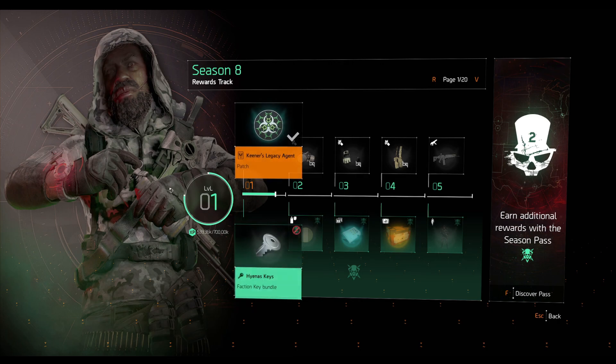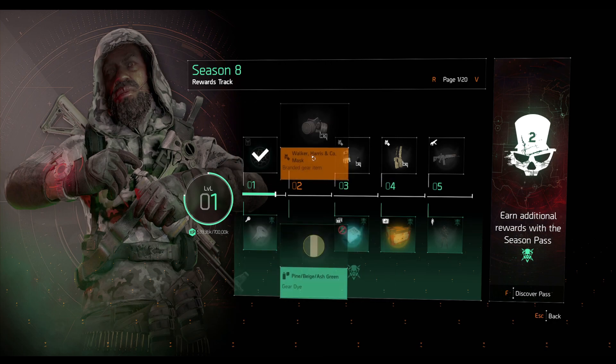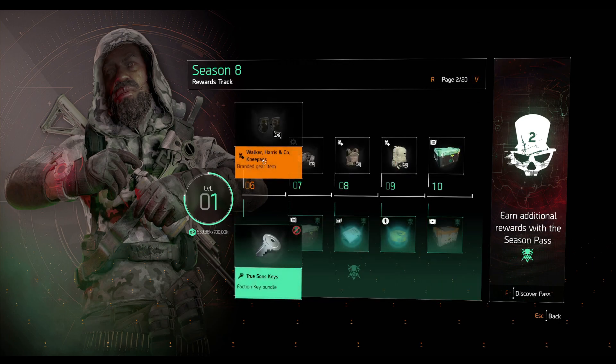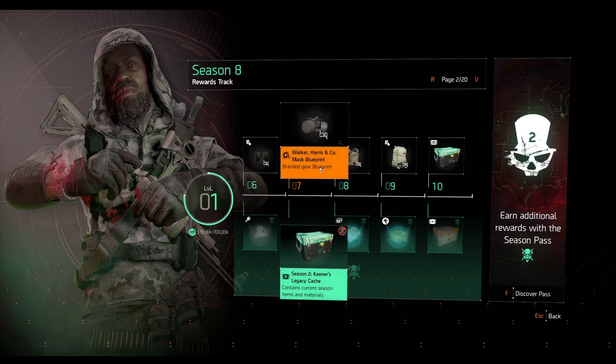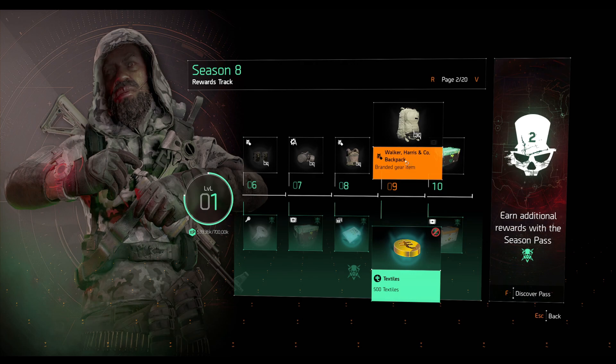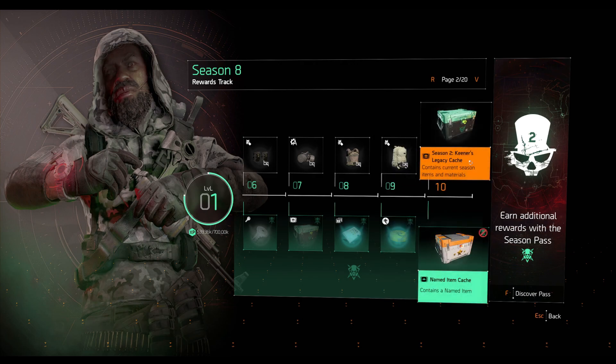All you have to do is play, level up, and get your rank to 100. Every time you level up you get rewards. Speaking of rewards, we have the Walker Harris mask, gloves, holster, and the SIG 556 assault rifle. Then we have the Walker Harris knee pads, Walker Harris mask blueprint, Walker Harris chest piece, and the Walker Harris backpack.